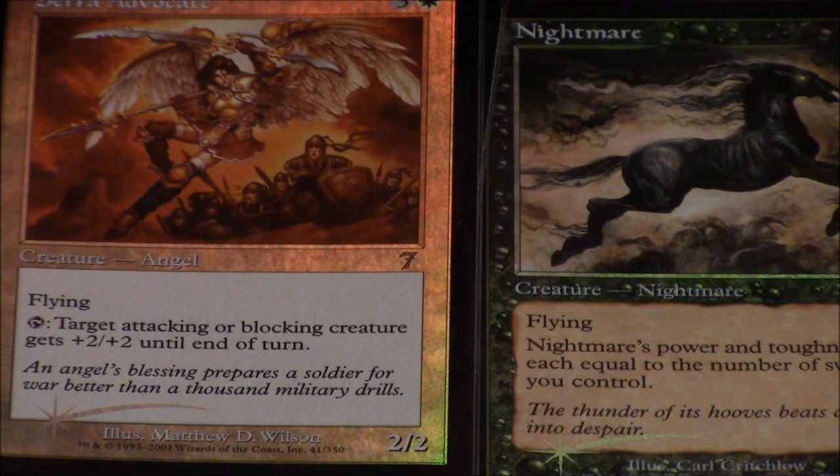I always wanted a foil Serra Angel back then — I just wanted a non-foil. Now I could buy it, but I want to find the card in the wild because it means so much more. A lot of you will say I have tens of thousands of cards, but honestly these seventh edition cards mean a lot more than any of those. More than a Tarmogoyf or a Snapcaster — these cards bring back so many good memories, friendships, and such a good time, and I would never trade that experience.